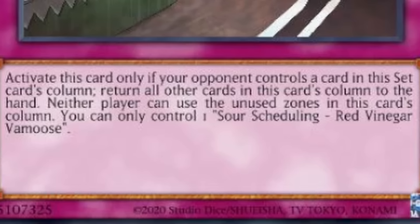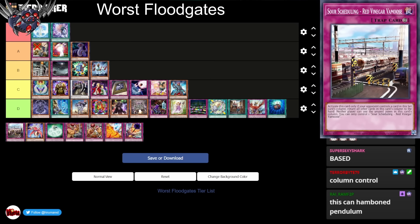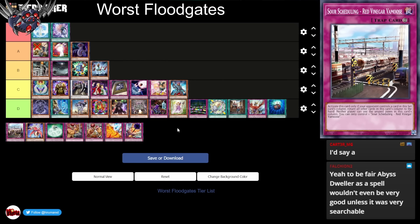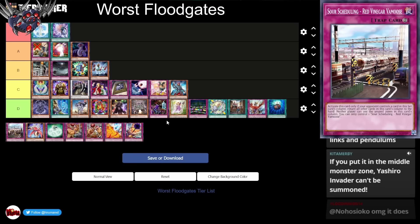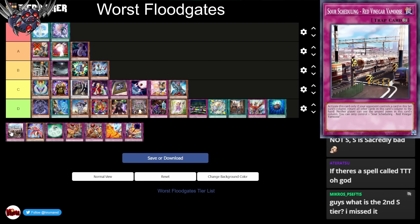Next up we have Sour Scheduling. Activate this card only if your opponent controls a card set in this card's column. Return all cards in this card's column to the hand. Neither player can use the unused zones in this card's column. So it only locks out cards within its column — a column control card. That's not very good, but you can use this to block a Pendulum Zone, and it only works if they already have a card in the zone. This could technically counter Pendulum decks. It also works on the extra Monster Zone and the back row, which Ground Collapse doesn't. We'll put this in D tier.